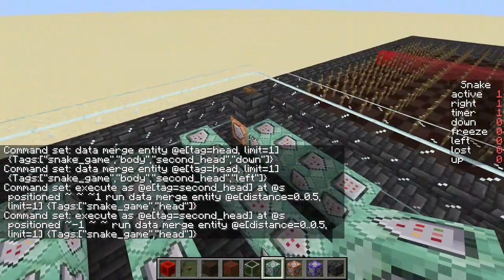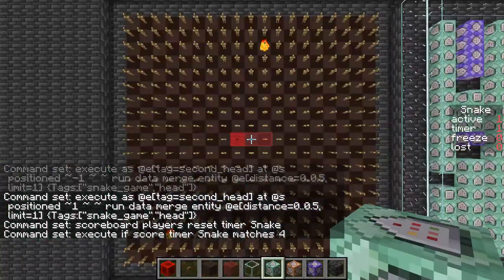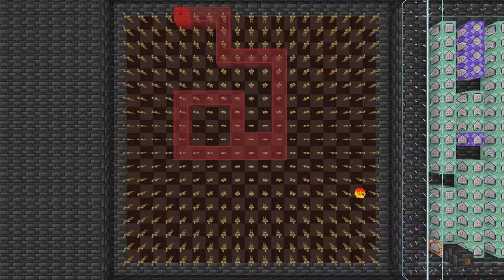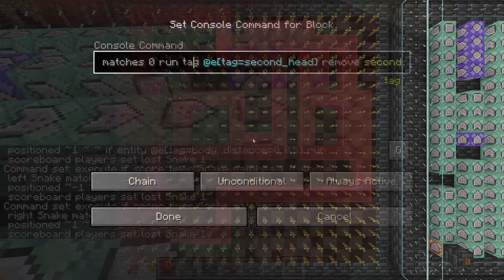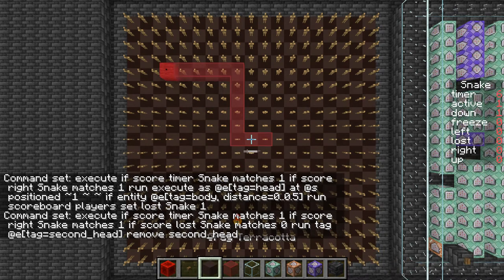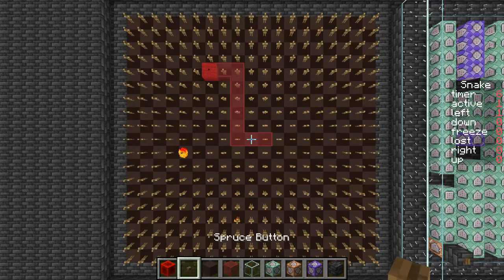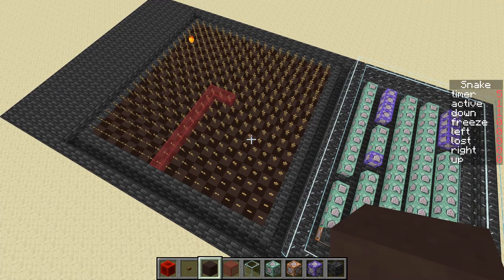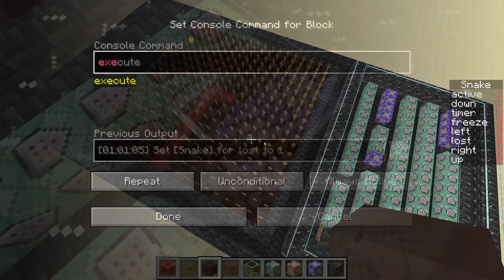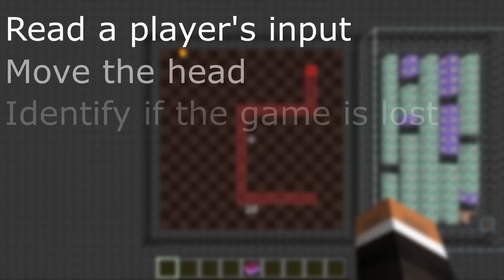The first block of the snake is tagged as 'head' and not just body, so we can separate it. Using execute, we can perform commands from the perspective of a specific entity to move the head. After connecting controls with head movement, the only thing left is to add a check to see if the game isn't lost. If the head is moving towards an entity with an 'empty' tag, the game continues. If the head steps on an entity with the 'body' tag, the game is done. Since sweep movements are ignored, the player cannot kill the snake by moving backwards. If we hit the wall, the program tries to pass the head tag outside the border, losing the head — so we add a separate check to see if the head is still on the board.